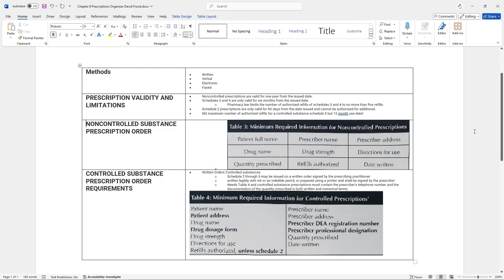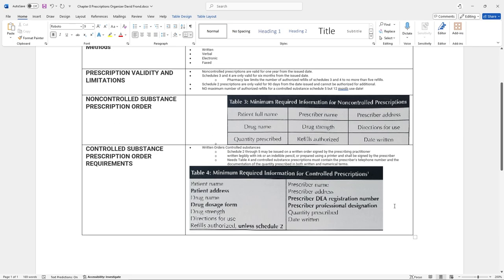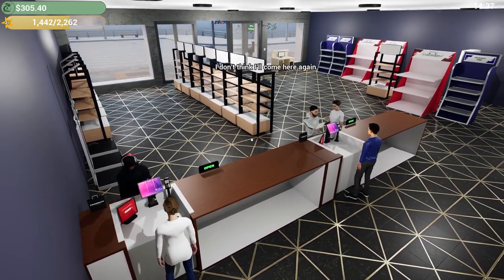For a non-controlled prescription, you need the patient's full name, prescriber name, prescriber address, drug, drug strength, directions, quantity, refills, and the day written. For controlled substances it's a little different — you also specifically need the patient address, the dosage form, the prescriber DEA or NPI, and it needs to be signed by the prescriber with a wet signature, meaning their actual handwritten signature even if it's faxed.